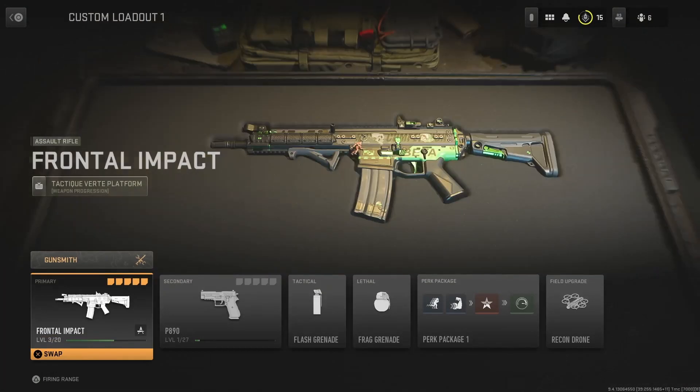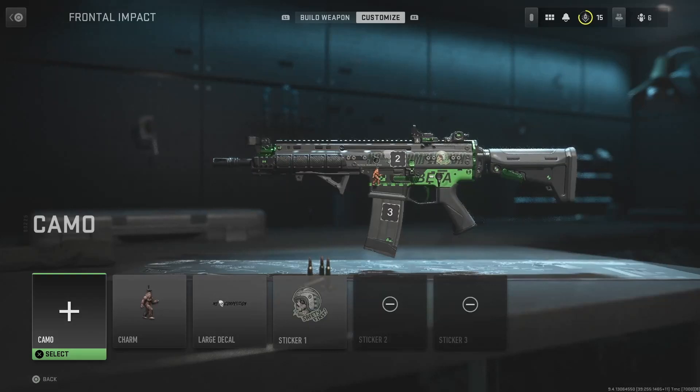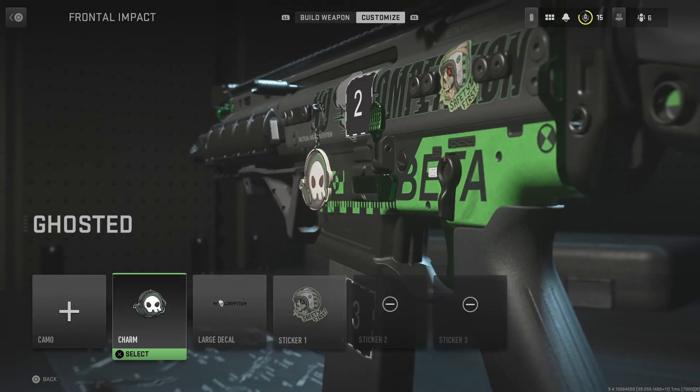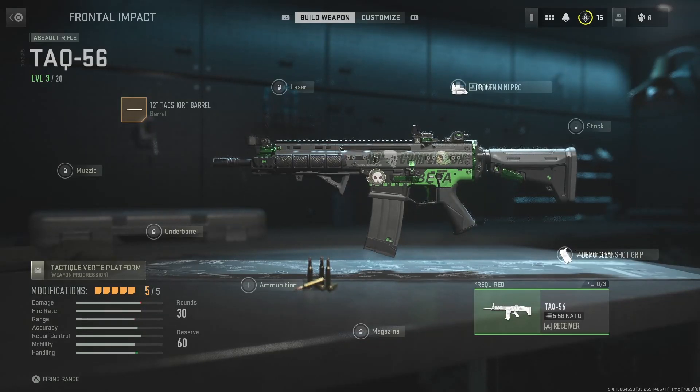And also for your weapon, in gunsmith, customized charm — it's called Ghosted. Weapon charm right there, you guys can see it. That's all the Papa John's codes rewards you get, which are pretty nice little anime style character items.